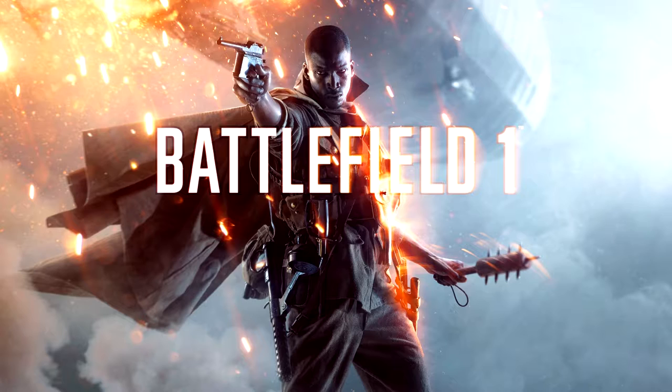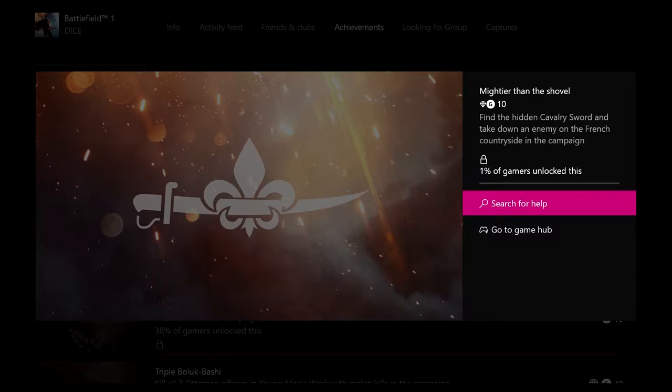Hey everyone, Brian here from Nuts Off Gaming. Today we're going to be playing some Battlefield 1 to get the achievement Mightier Than the Shovel. For this achievement you need to find the hidden cavalry sword and take down an enemy on the French countryside in the campaign.